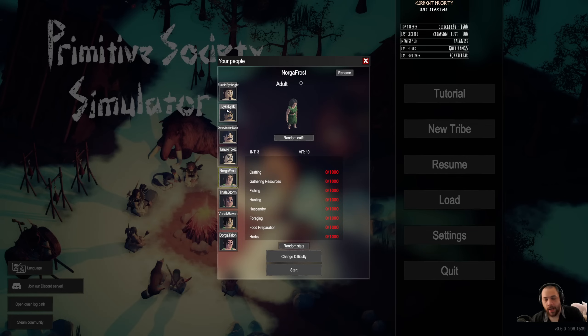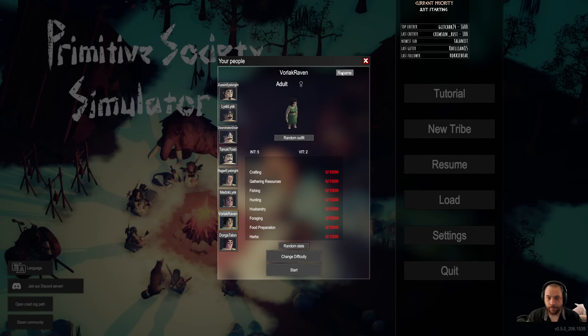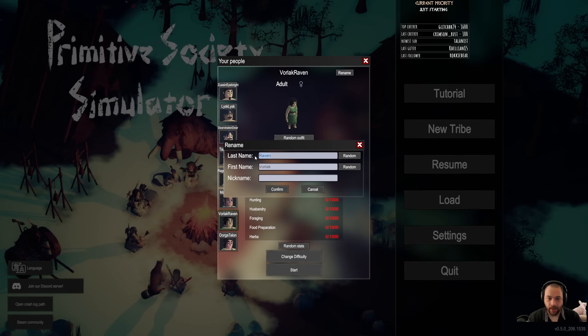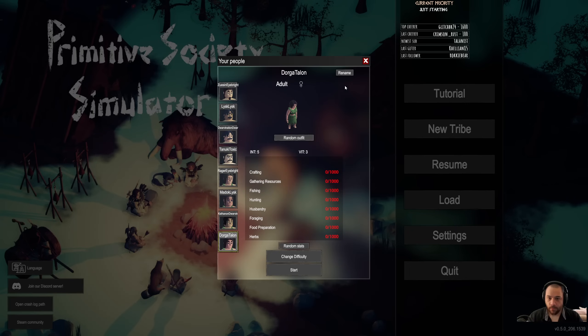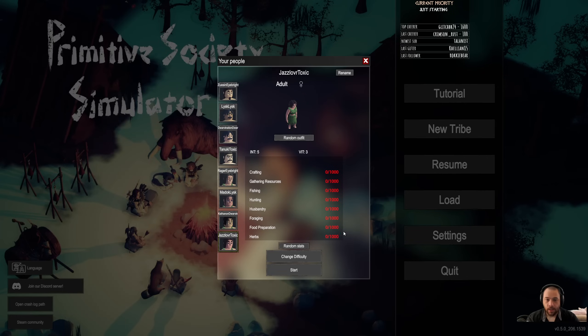And then down to the females. Everybody is paired up at the start — I think it's like the top male with the top female. So you're going to be Rager Ibrite. And you're going to be Madoc Lisk. And we have Dwarvenation Cathanon. And last but not least, Jazz Lover Toxic.